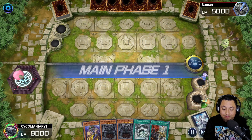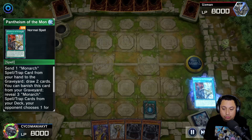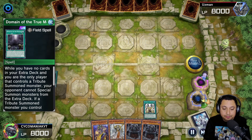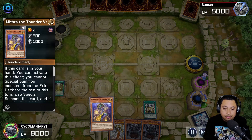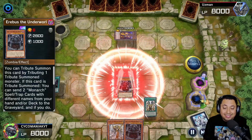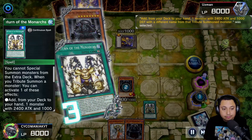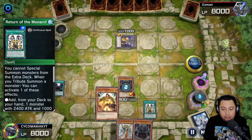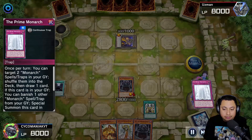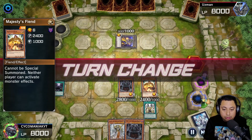For our fifth match we're going first again. We don't have the best hand, but we use Phantasm to draw two. We use Return of the True Monarchs, get Domain, activate it for Erebus, activate Mithra, special summon it, tribute summon for Erebus. We use Erebus's effect to shuffle one of their cards back into their hand, then activate Return of the True Monarchs to get Majesty's Fiend on board too. They're down to four cards in hand — perfect.